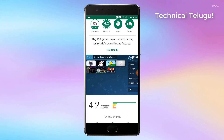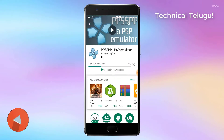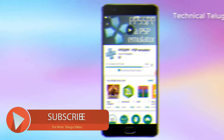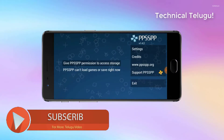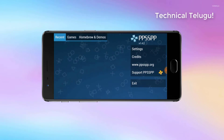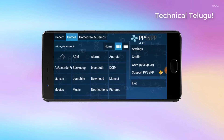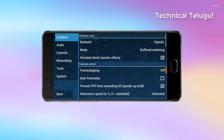I am going to download and install from the Play Store. The feature is free to download. There are many changes in your settings. I am going to download from the Play Store.